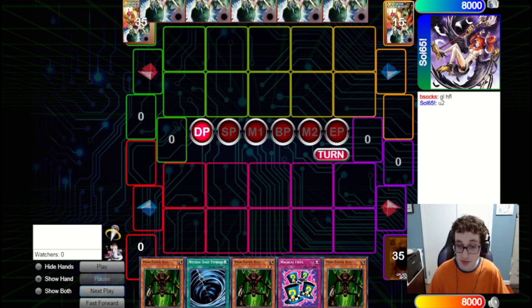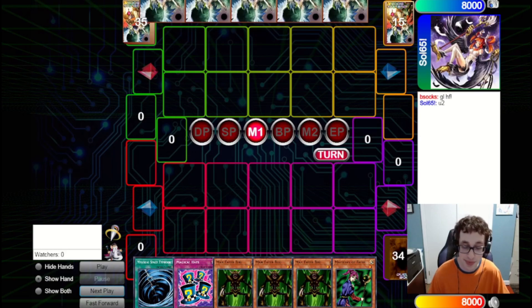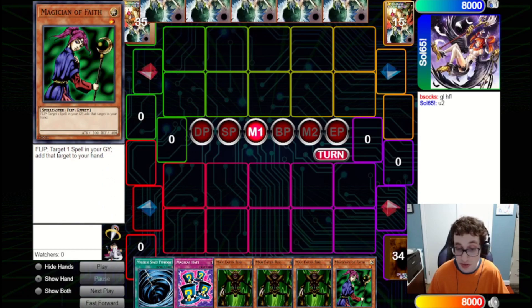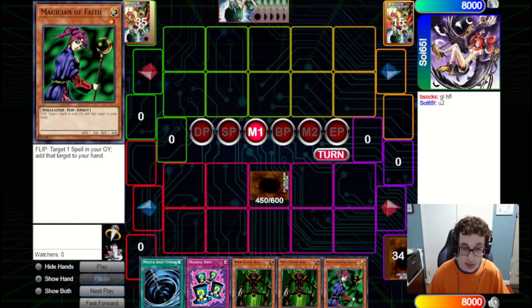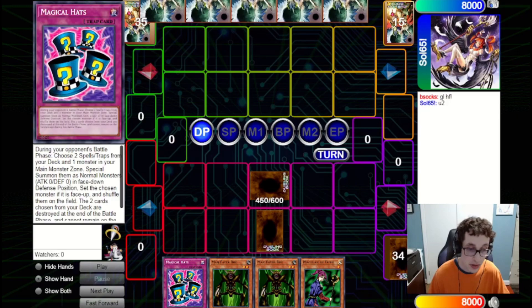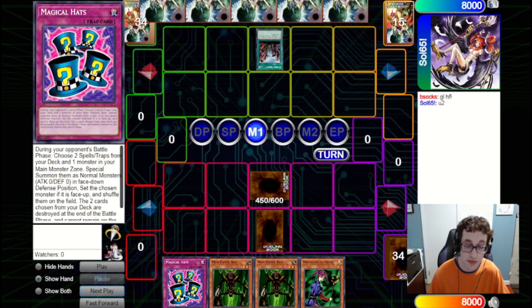We draw a hand of three Maneater Bugs — that's pretty crazy, not necessarily what we want to see. We do have the Magical Hats, which is nice, and we have a Magician of Faith to pair with it, so that could be useful later. But right now, we just want to set the Maneater Bug and set a Mystical Space Typhoon as a bluff and pass back to them. We could have set Magical Hats, as it can be used even if your monster is set, but we don't really feel the need to use it yet — we'd rather get value by flipping back down a Maneater Bug or Faith.